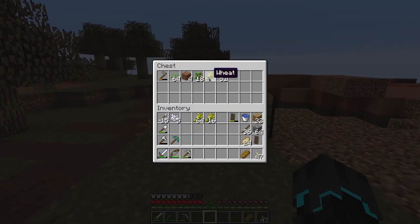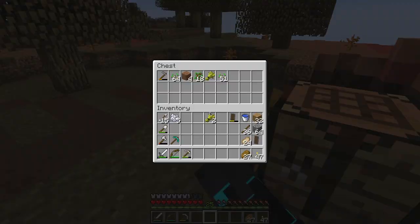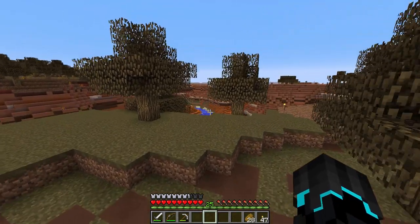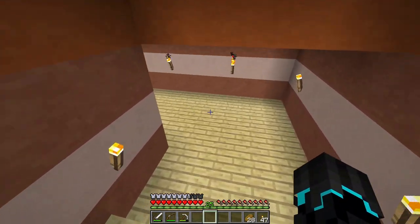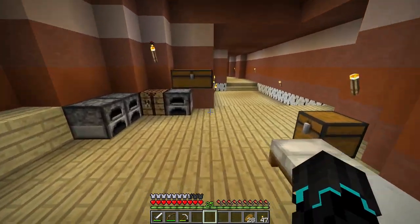Let's put that in here and I will then be making a bunch of bread. There we go. And then I'll take this last one here and make one more bread. I am going to leave the pork chops here at my house just so I have some food in case I die or something. It's always good to have some backup resources.